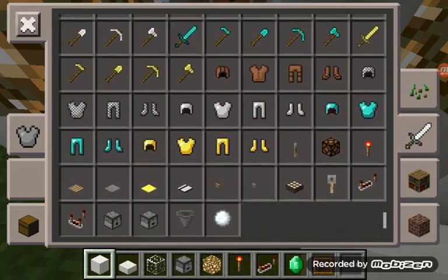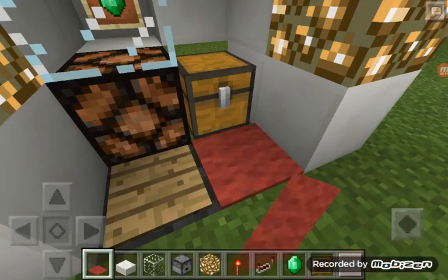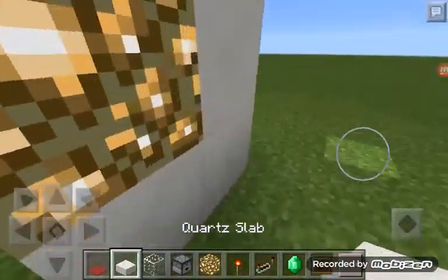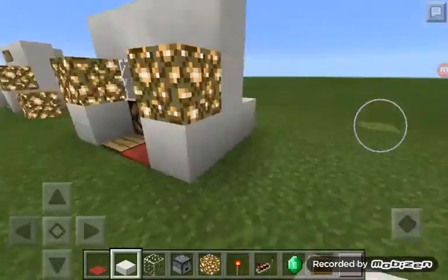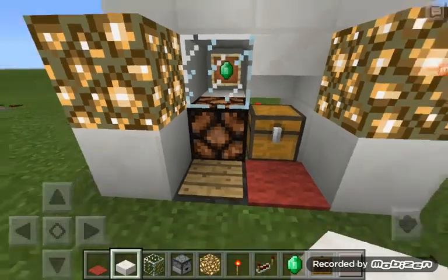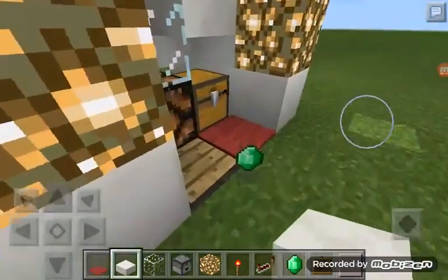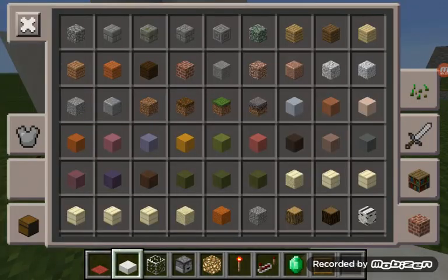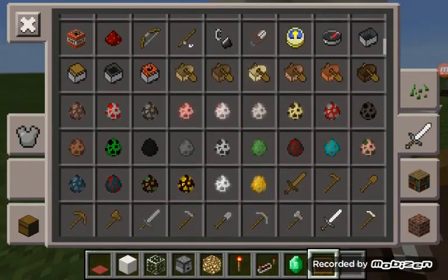What do you want to sell? I want to sell the emerald, so pop it right there and put an emerald there. Then put a wooden pressure plate and a carpet of your choice. You can cover it if you want. You'll also be needing redstone — pop anything like diamonds in there.